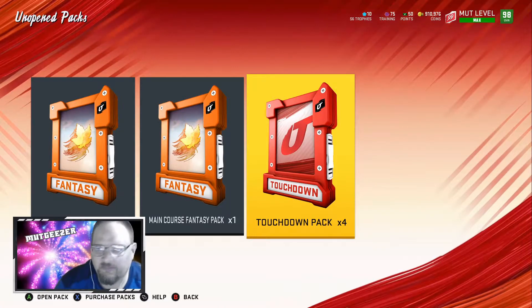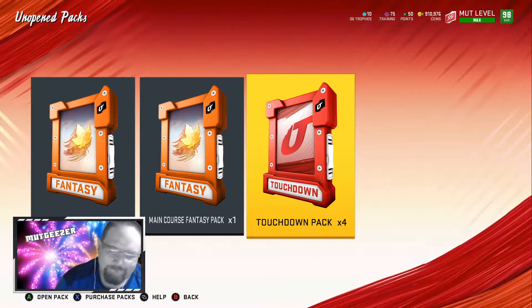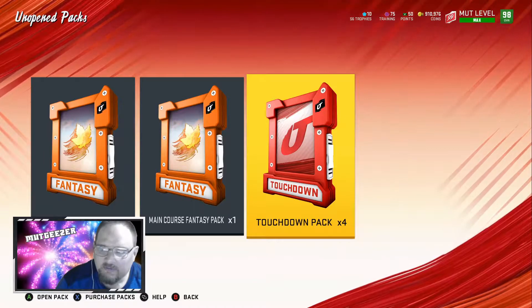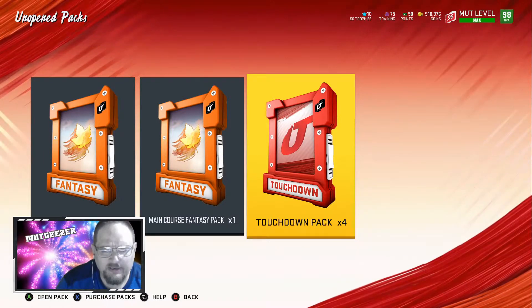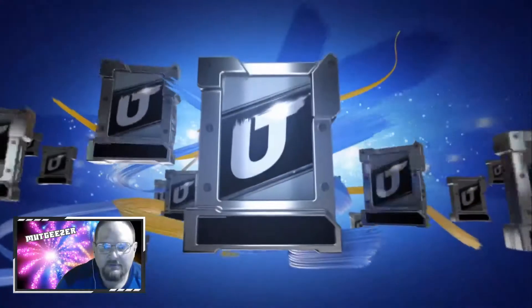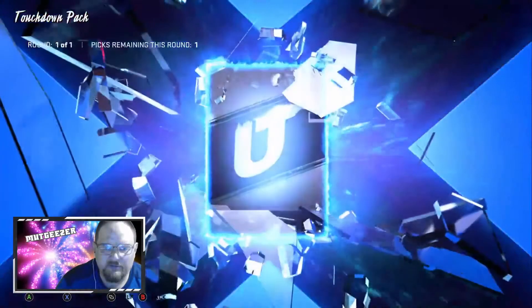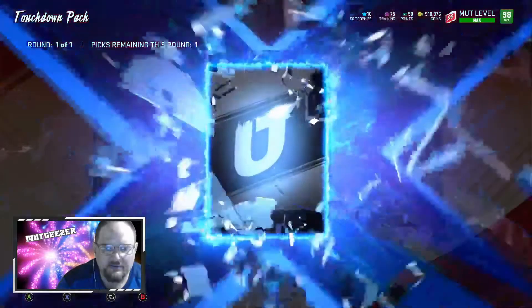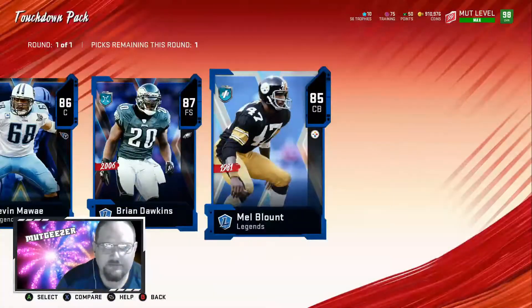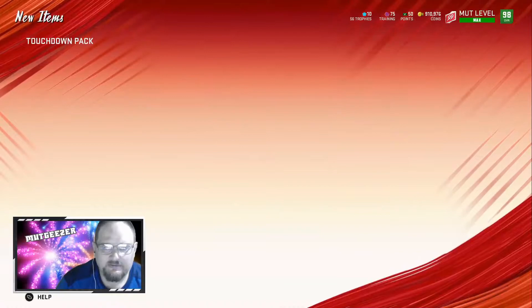Alright, now we got four touchdown packs here. Of course, we want a golden ticket. We want something new — like a Sean Taylor would be nice. I think the limited Joe Montana's out of packs, so golden ticket or Sean Taylor is what we're hoping to get here. Come on. We got the slight pause there. We got the big X. Another big X. Big X, little cards. Three big X's, three little cards. Wow, those sucked. Alright, we got the bad one out of the way, now let's go and get a good one.